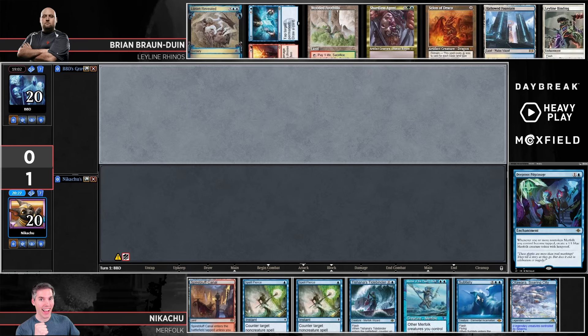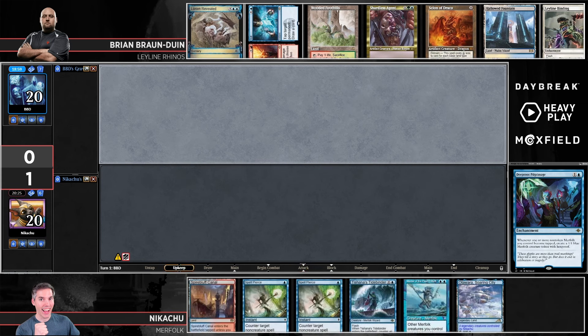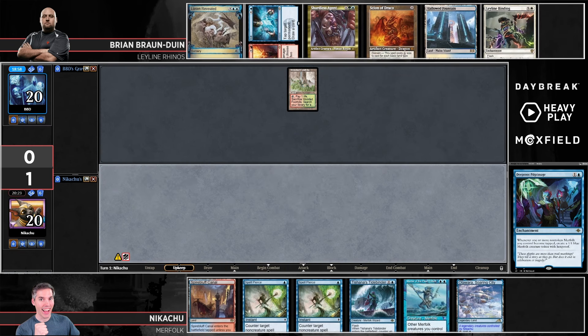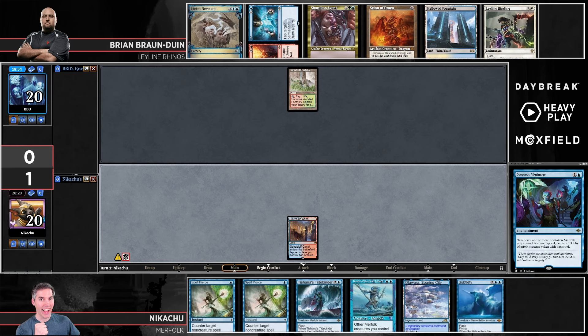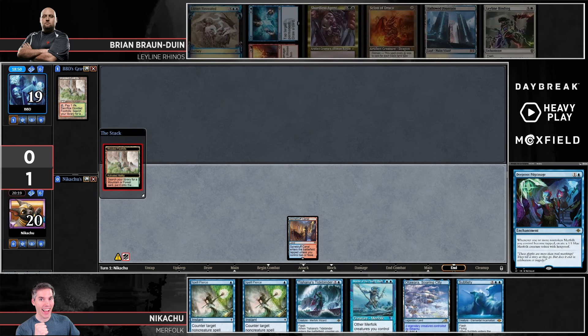Finder is also notably good against cascade — get that trigger. That's pretty sweet. We see Subtlety going to the bottom, which makes sense — if you're already a card down, going down another card for a Subtlety can be brutal. We see a land from BBD, and that is a Subtlety off the top of the deck — sometimes you just can't get away from it.